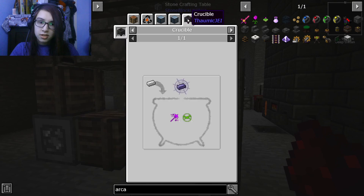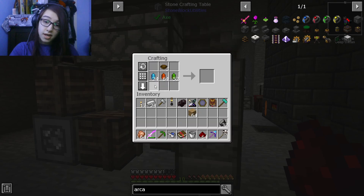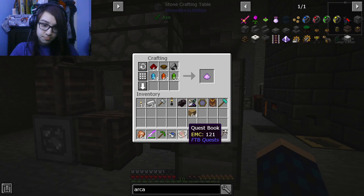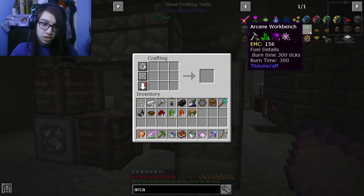To get Thaumium, if you remember from when we did that with the Metallurgic Alchemy, it's just 5 Precantatio and 5 Terra mixed with an Iron Ingot in the Crucible. A good way to get Precantatio is an Arcane Workbench, so what we're going to do is make a bunch of Arcane Workbenches because they have 5 Precantatio each.